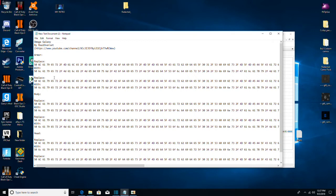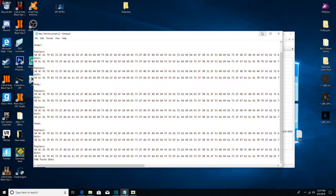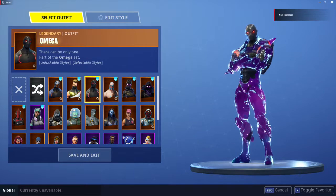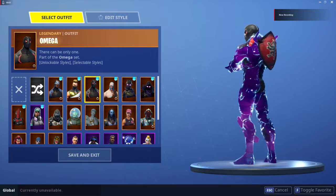You just replace with — replace with — replace with that. You just got to keep on doing that over and over again. And I'll show you it in game, guys — one minute. All right guys, here is the Galaxy Omega skin.